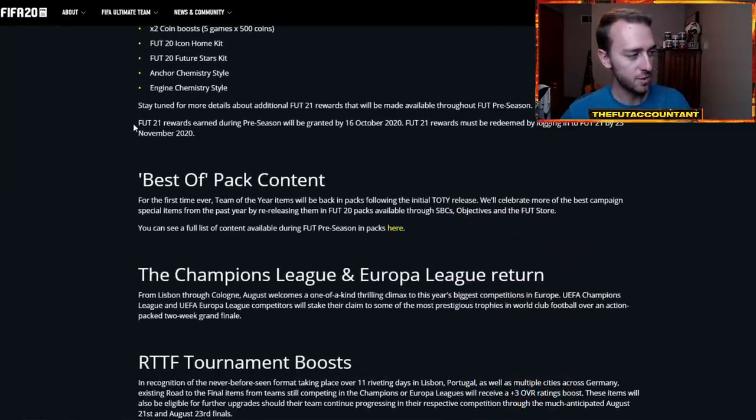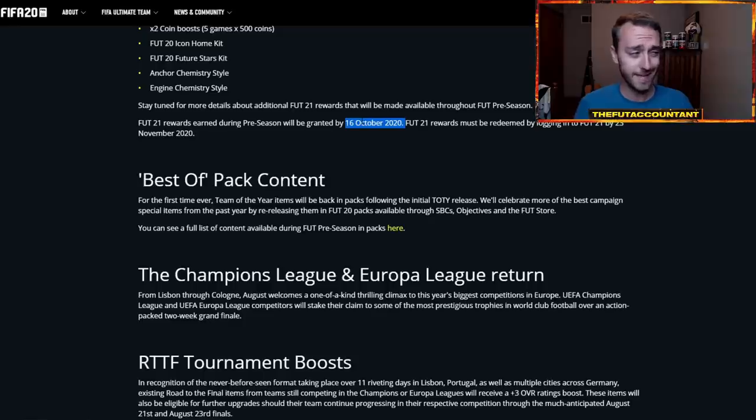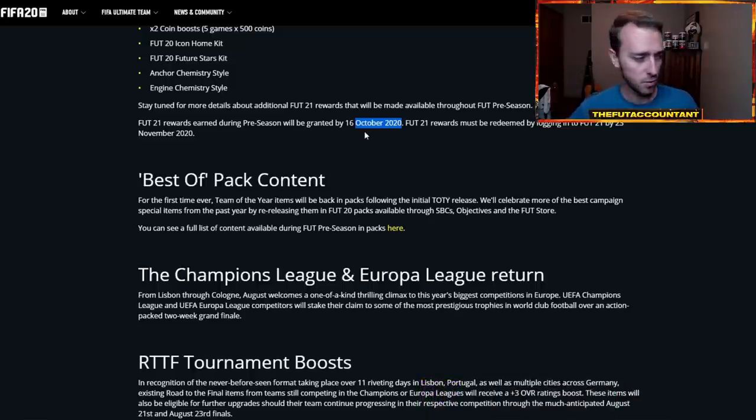There's fine print here: Foot 21 rewards earned during pre-season will be granted by October 16. I don't exactly remember when these were specifically put out, but October 16 last year was like a week after the full game release. So for this webpage probably coming out on Friday, with the game releasing October 2nd, I'd expect to see rewards granted around October 9th — dropped either at the early access date or the full access date on October 2nd. So you won't have to wait forever, but you probably won't have them on your web app immediately.